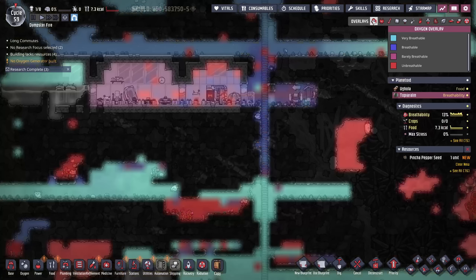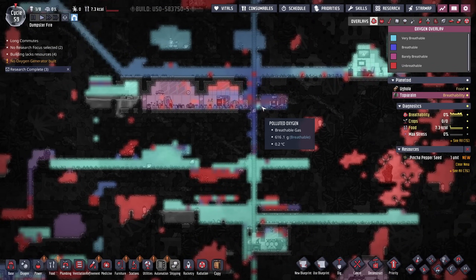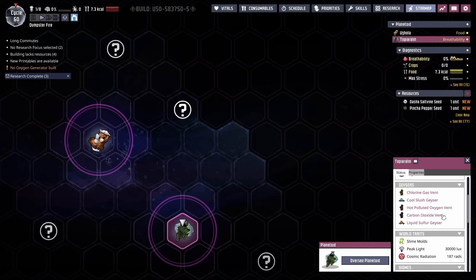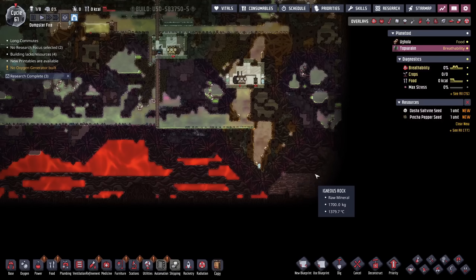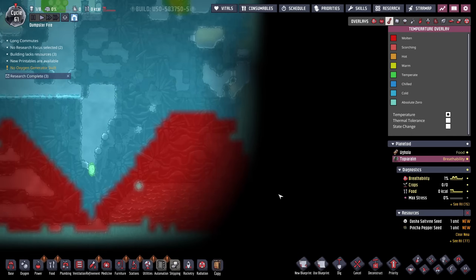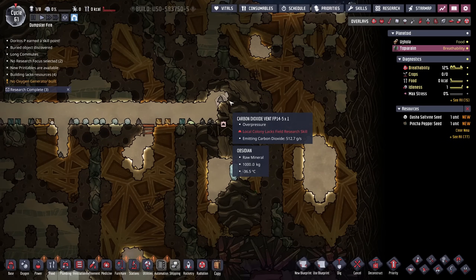I'm not too worried about oxygen up here because there is a bunch of polluted water off-gassing, so it'll get tight for a little bit. But remember, this is not going to be a permanent dupe's home. Looking at the star map and seeing what vents and geysers are supposed to be on this planetoid, it seems like our new friend is going to be a carbon dioxide vent — how very anticlimactic. No luck down here in the bottom left corner, although we do have another magma biome. There's an abyssalite break somewhere — why is all that igneous rock solidifying? It might be a break through to whatever planetoid is sitting over there. Yep, it was a carbon dioxide vent. No fun at all.